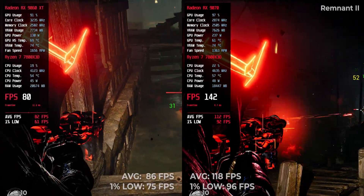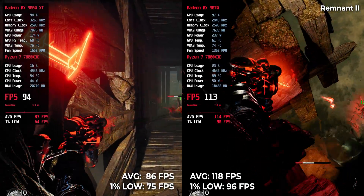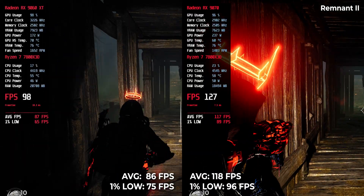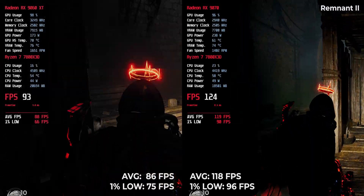Remnant 2 shows a more modest difference: 118 FPS on the RX9070 versus 86 FPS on the RX9060 XT. The RX9070 still wins, but this is a good example of how the cheaper card still holds solid 60-plus gameplay, especially for a GPU-heavy title like this.